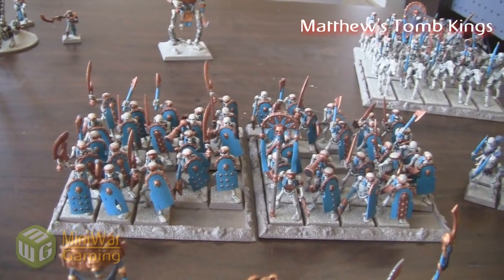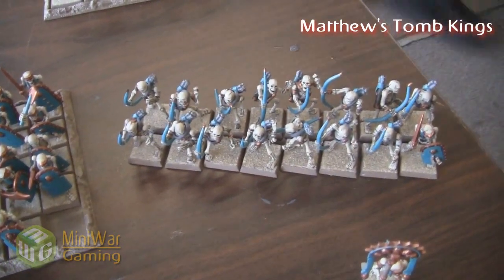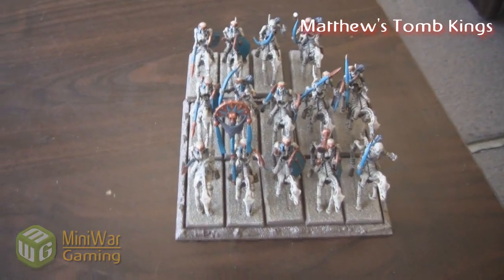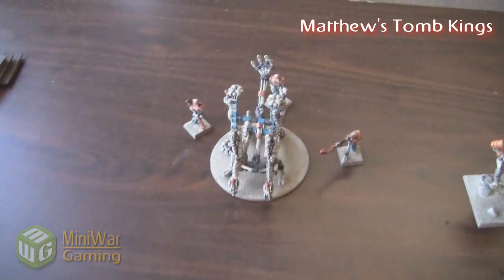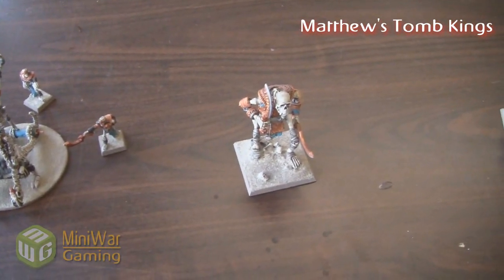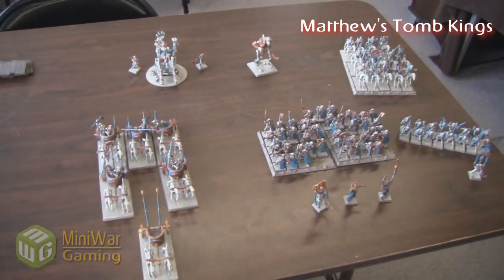We have a large group of 51 skeleton warriors with a full command, then a squad of 16 archers. I have to do a bit of proxying because my models are getting busted up — I need to repair some. We've got 14 regular horsemen archers, then 5 chariots with full command led by an invisible Tomb Prince. And then a Screaming Skull Catapult with the upgrade, as well as a Bone Giant, or the Colossus as I think it's called now.